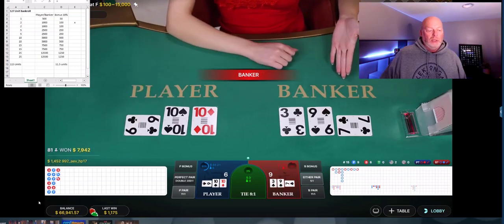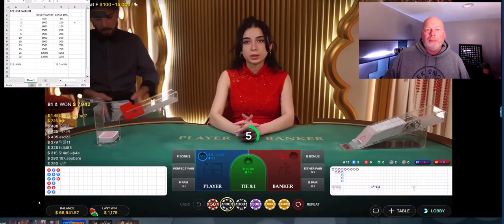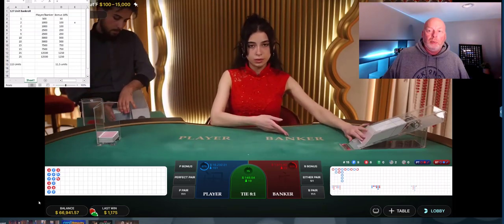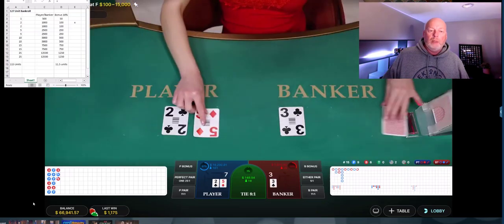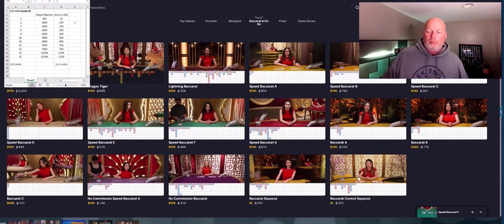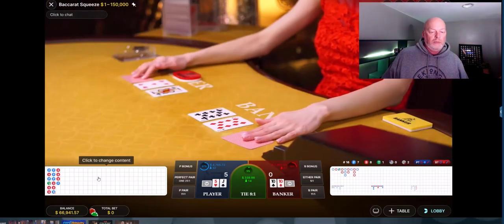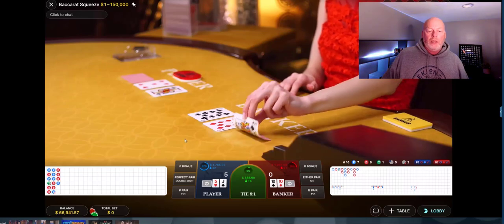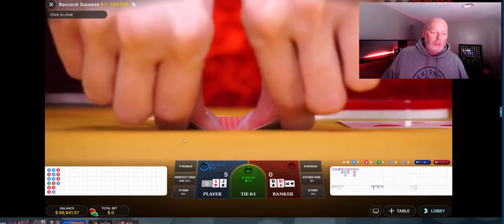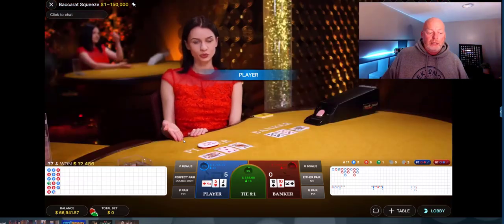I'm at $67,000 right now — $66,941. By the time the Funny Money Casino throws me another 20 bucks, I probably haven't clicked that button in a while. It'll throw me like an extra $100 or $300 a day. So as you get on, you start building up your balance. Baccarat Squeeze and Baccarat Control Squeeze are both starting at a dollar. When they give you your money, you can come in here and get it back to the bet side. You could start with a $10 mainline bet and then a dollar bonus bet — that's a great way to practice.